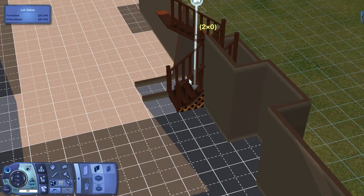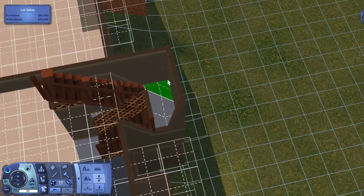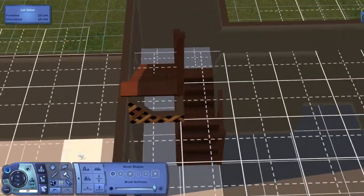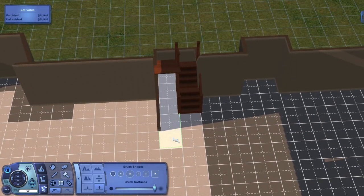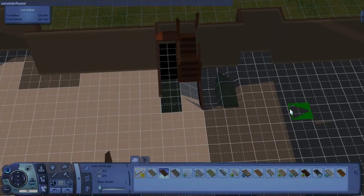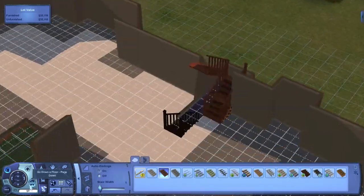Now I'm putting in some walls to make it look a little bit better. It does cause some goofiness with the floor height levels above it, so you have to do some adjustment to get it right. There I'm just putting in a stair going down to the basement.